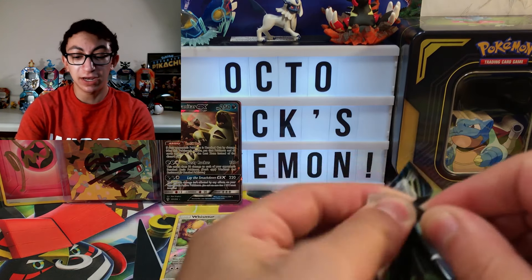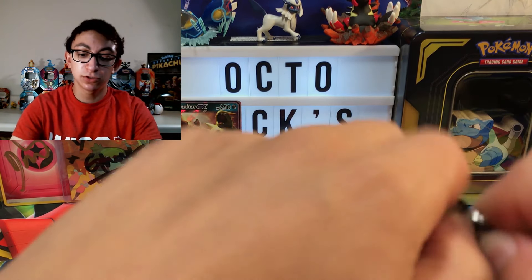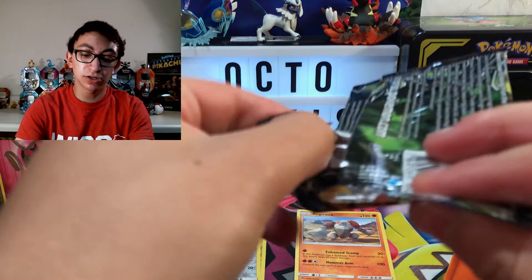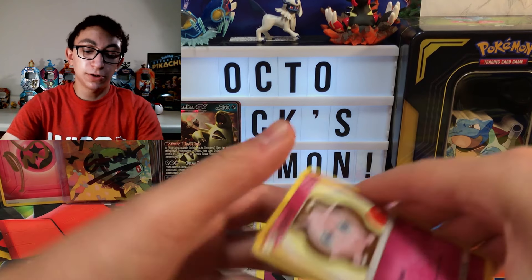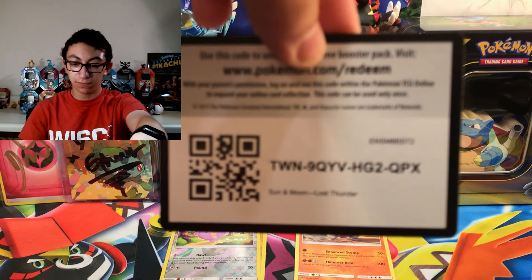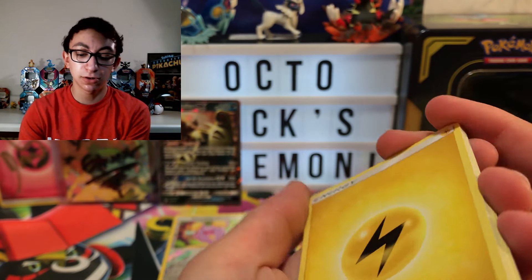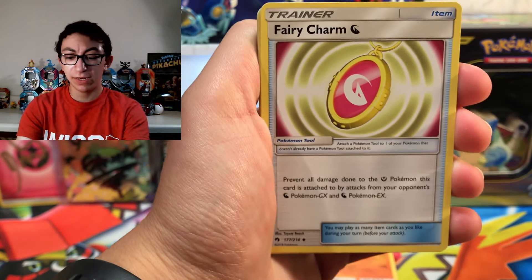Let's do this. It's gonna be resistant — it doesn't want to be opened. It's like, don't open me, I have like a Super Duper Ultra Rare in here, a Hyper Rare Alolan Ninetales. I'm like, sorry Lost Thunder, I gotta open you up. The one thing I do want from this set is a Tapu Koko Prism Star. Tapu Koko Prism Star is the goal here — I love Tapu Koko and I love Prism Star cards. It's a match made in heaven.